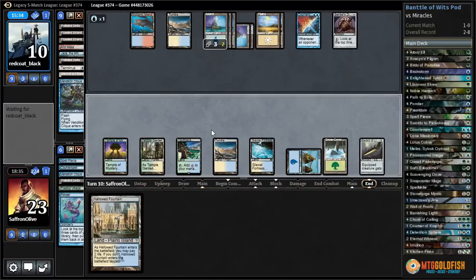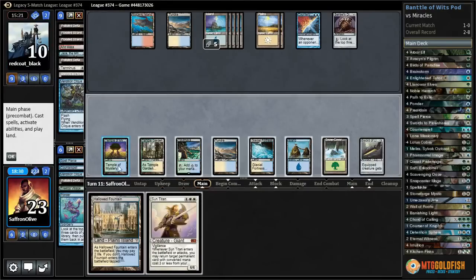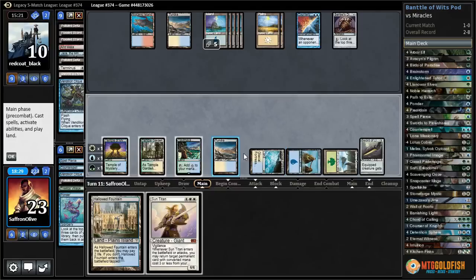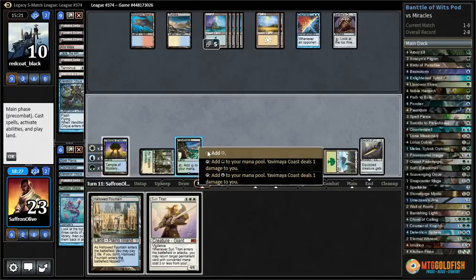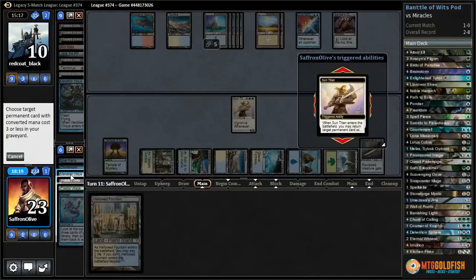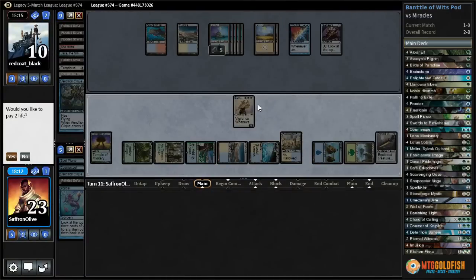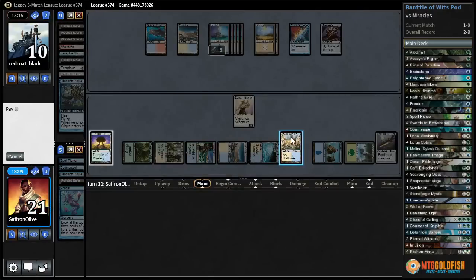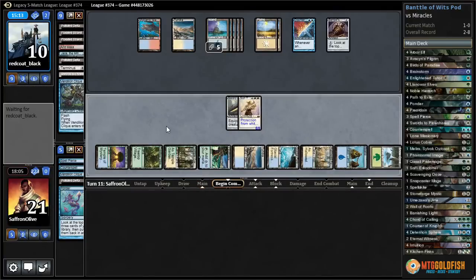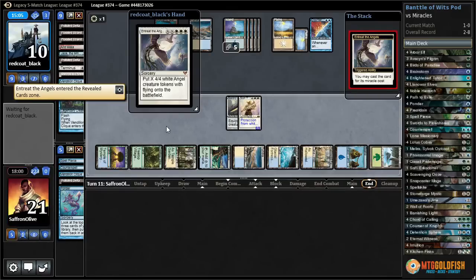Play Sword of Light and Shadow — resolves! Pass the turn. Top activation — come on, six drop. Ponder, not gonna resolve. Another Top on top. Let's draw a six drop — that IS a six drop! Let's see if they have an actual hard counter — they should hopefully not be floating a six, that would be absurd. Sun Titan resolves! We get to get back Treetop Village, Hallowed Fountain untapped. Let's equip this up to protect it from Swords — oh man, that's big game.